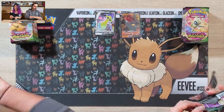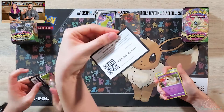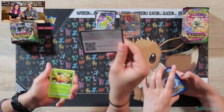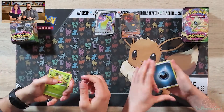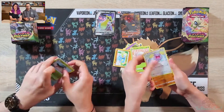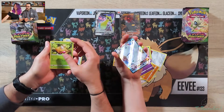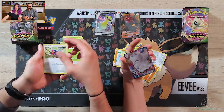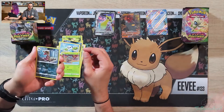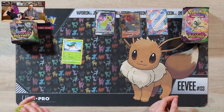Reverse Holo Nuzleaf. Hopefully we didn't get a factory error booster box. One, two, three to the front. Get rid of a Dark energy. Another one of these guys — Galarian Darmanitan VMAX. I quite like that Pokemon. Lineko, a Reverse Holo Croconaw and a Lycanroc non-holo rare.